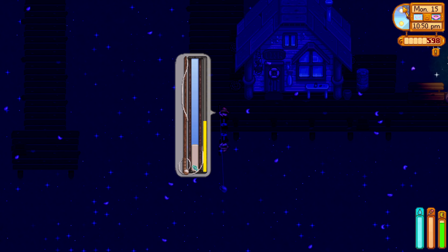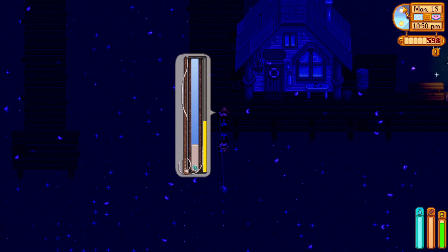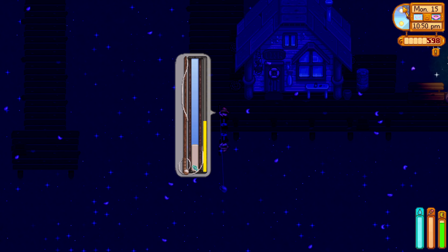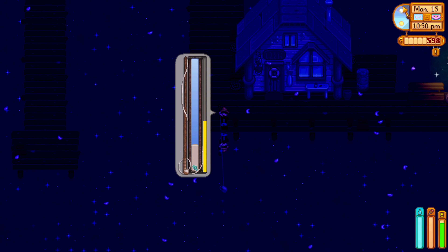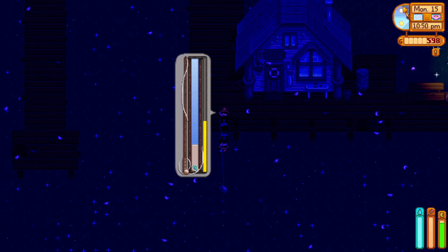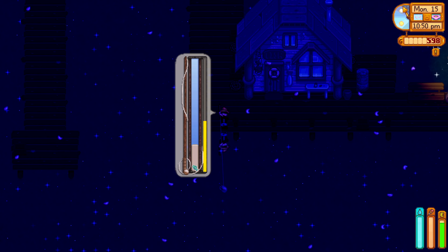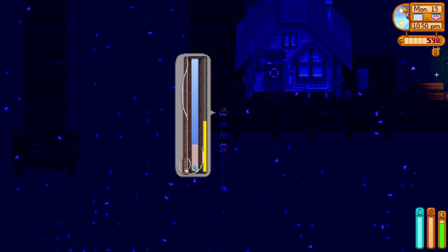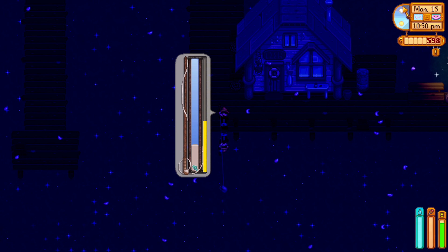There's an event at Pierre's shop - I'm pretty sure it's the one where Morris goes in and proclaims his love for Pierre by giving Joja Mart coupons to all his customers. I should do that later if I have time. Let's go into the mines - we're at level 25. I haven't been able to get past this point because of boss monsters. My inventory is pretty full of stuff which kind of sucks.